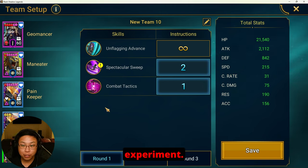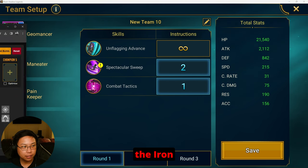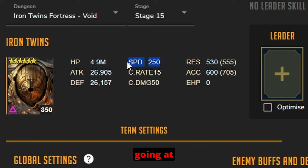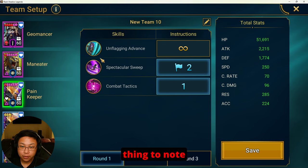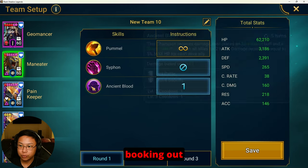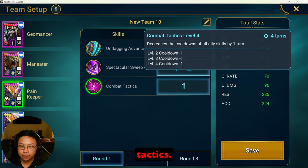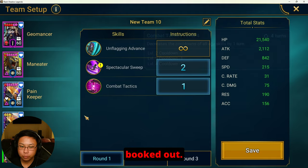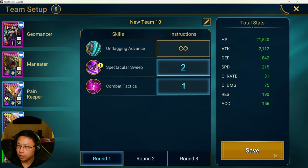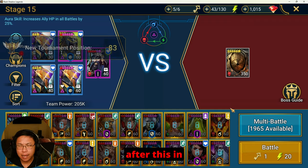The speeds are 250, 247, and 215. There are different speeds — I would suggest adjusting and experimenting. You do want to be going slightly faster than the Iron Twins, who goes at 250 speed. The other thing to note is you need books, so make sure you are fully booking out your champions, especially Combat Tactics — make sure that's all fully booked out. I'll show you the builds after the run.